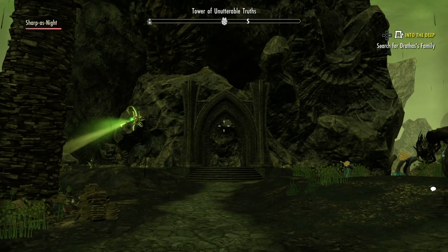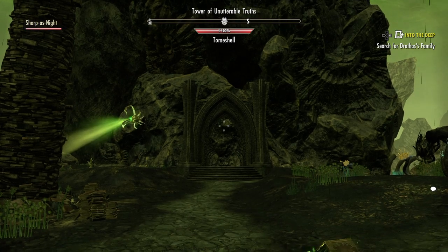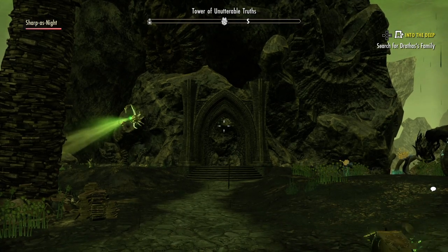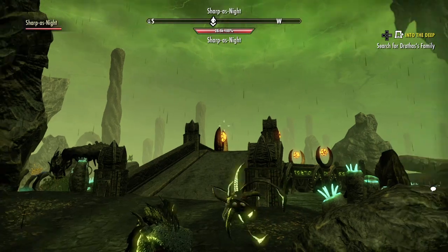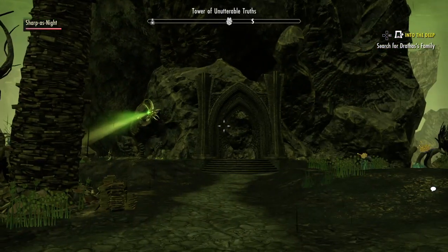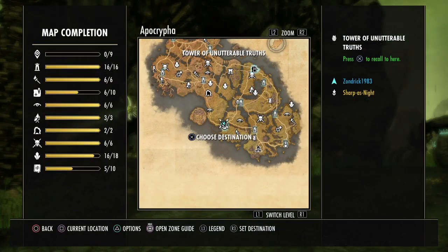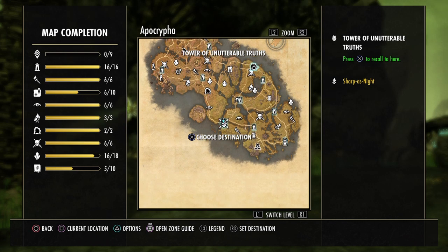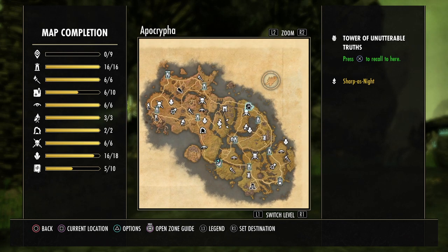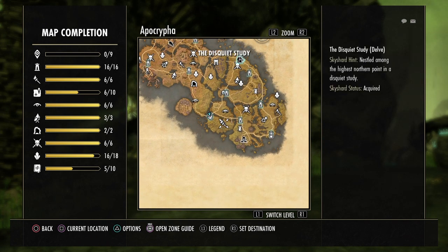Hello everybody, this is Wolfgang Northscarv back in another video. We're in Apocrypha today in ESO, the endless library. I'm going to show you where the Tower of Unutterable Truth is — it's right here, you can see on the map. It's just up the road from the Disquiet Study.